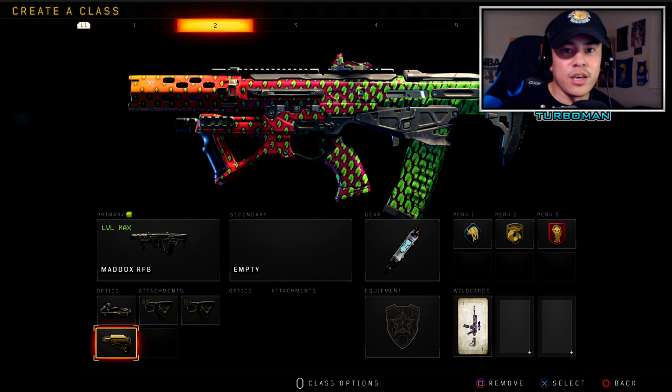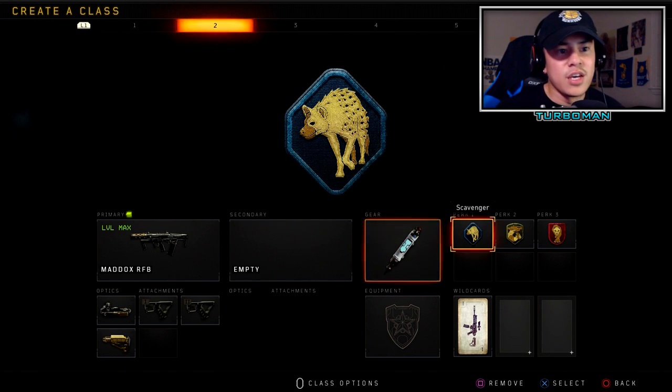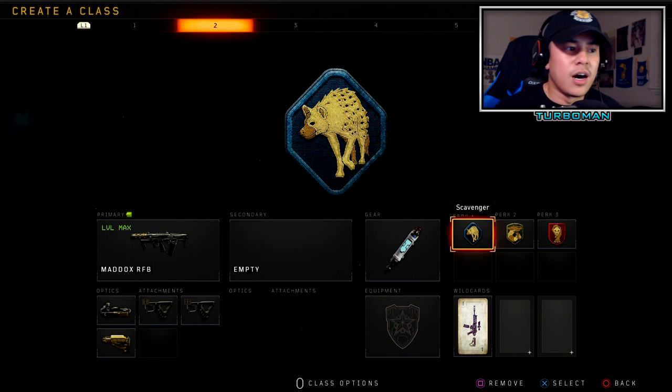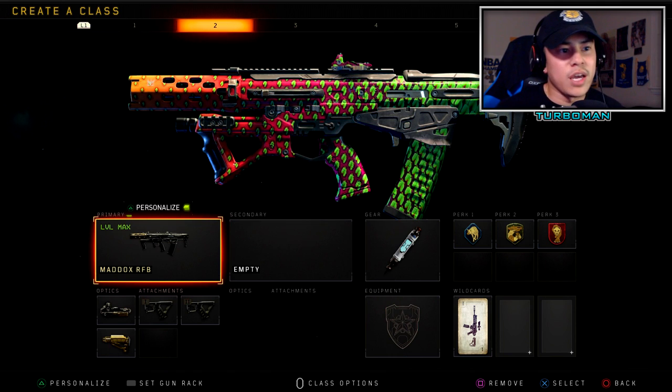Then we got Stock because mobility is key and strafing left and right will help you win gunfights. I'm rocking Stim Shot because we're playing more aggressive. Then Scavenger so I can replenish my ammo, Gung-Ho so we can fire faster from sprinting, and Dead Silence. The main difference with this Maddox setup is Scavenger, which makes it a really complete setup — we have all the attachments we need, the perfect gear, and a great perk setup.